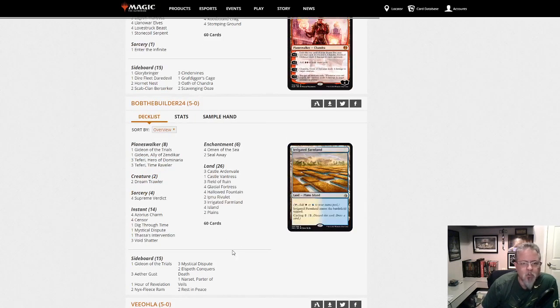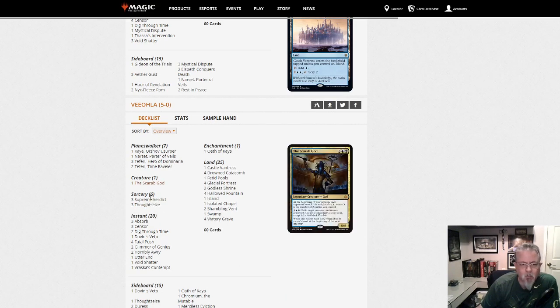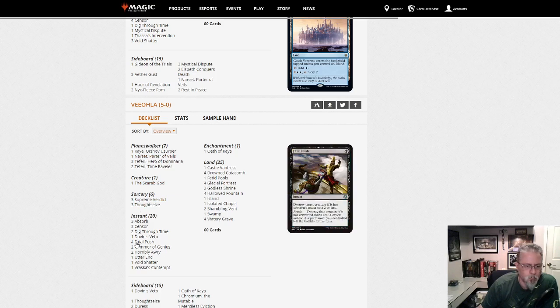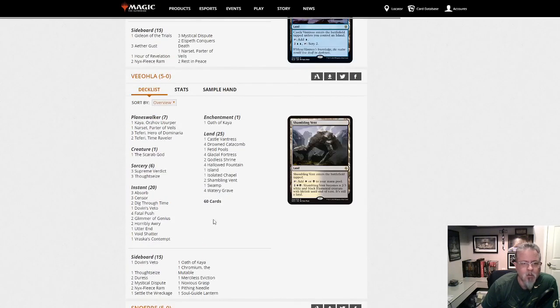Bob the Builder 24 with another Blue-White Control deck. I'm not a control player — that's a Blue-White Control deck, if you like that sort of thing take a look. Viola with Esper Control — yet another control deck. This one's got Kaya, Scarab God, Oath of Kaya, some black removal, and three Thoughtseizes. If you want a little hand disruption in your control deck, take a look at this Esper build.